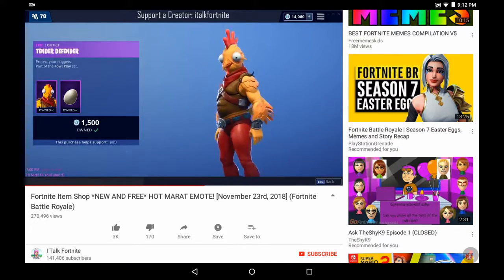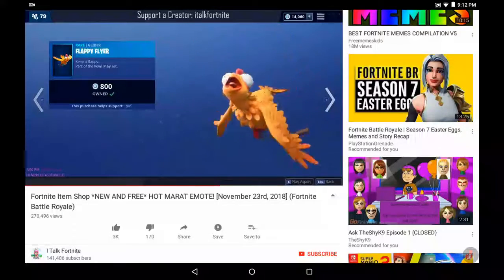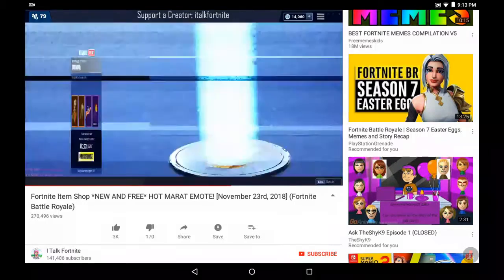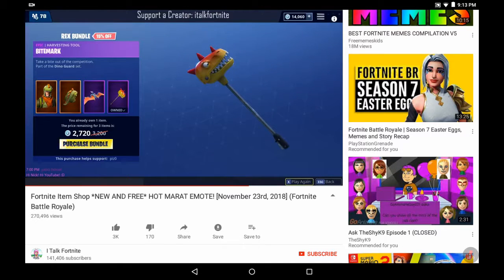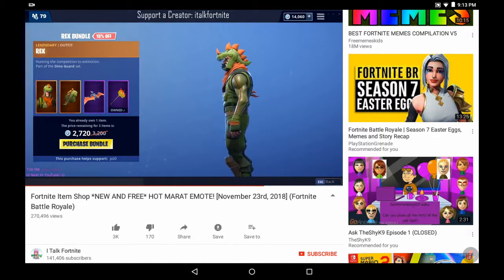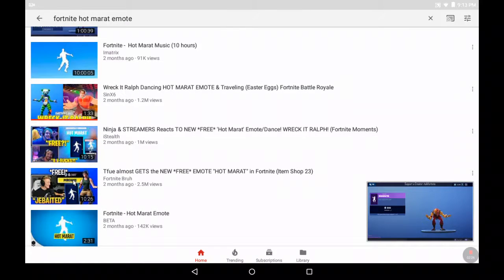We haven't had a free thing in the item shop since the Rust Bucket, Tender Defenders, Flappy Flyer, and Scrambler. We got a free emote boys! Also the Rex Bundle — Rex with Scaly Pterodactyl Glider and the Bite Mark. I already own Bite Mark, but I'm kind of tempted on buying Rex honestly.